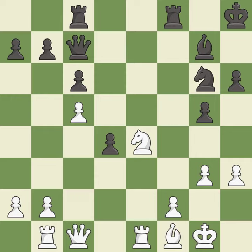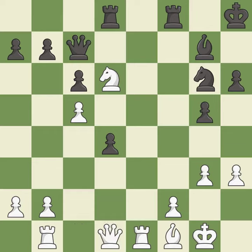This move puts the knight on a safer square — it is best. This takes an outpost, an active square where the knight cannot be kicked out by a pawn — it is best. This moves the rook to safety — it is best. That's not a mistake, but it's not the best move either — it is good.